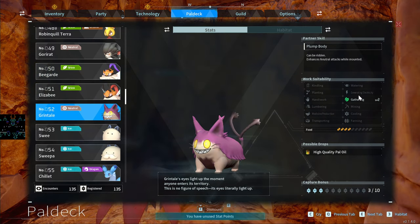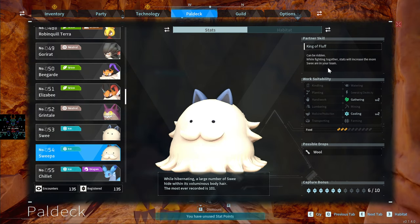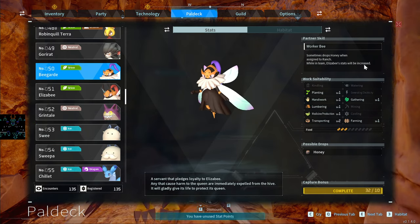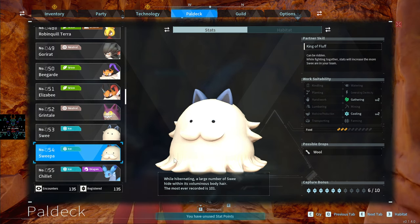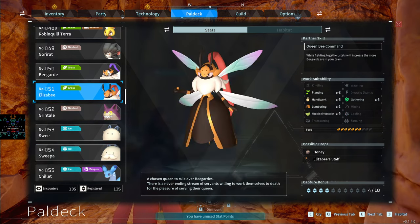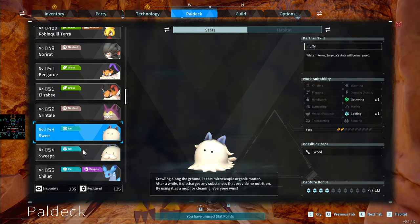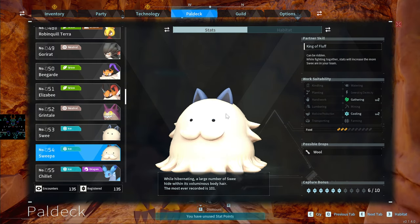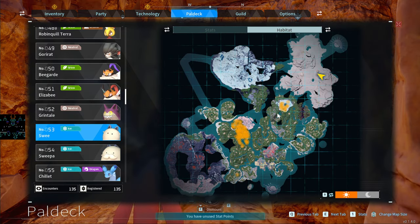The Swee's ability is that when it's in your team it increases the Sweeper's stats. The Sweeper is a rideable mount — so you can ride it as well as have Swee boosting its power — and you can do ridiculous damage with Swee and Sweeper together. The Elizabee does the same thing as the Swee/Sweeper dynamic but for the Beegarde. You can see their habitats right here.